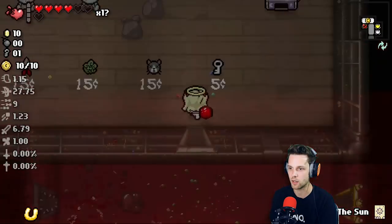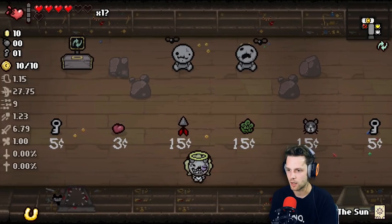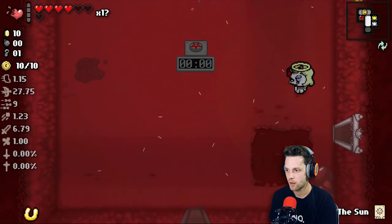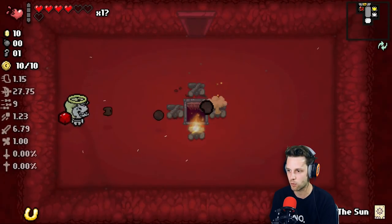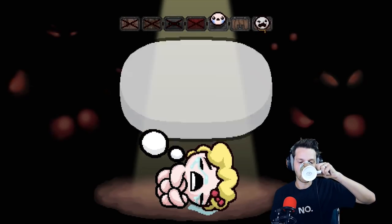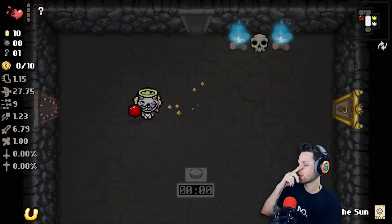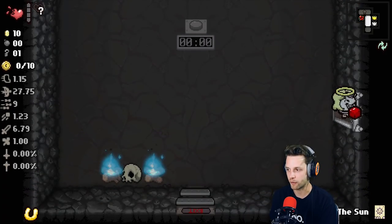Ten coins. I could buy some hearts, which I don't think I want to do because I'll probably find some. But I don't have enough to buy anything else. I'd like to have some of this stuff. I don't feel good about gambling in the machine, so we're just going to leave. I'm not chancing it. I'll probably just die if I mess with this. Let's go. Sheol. Curse of the Unknown. That is so crappy. Curse of the Unknown makes it so that I don't know how much health I have left, which is so annoying.